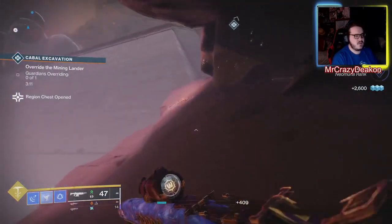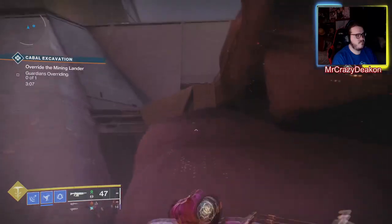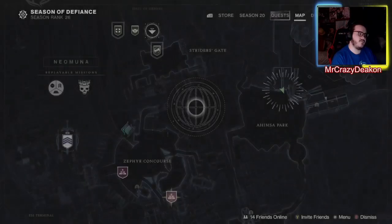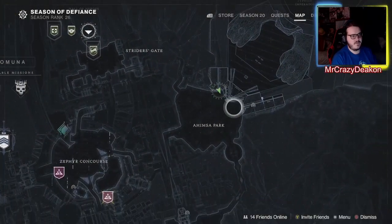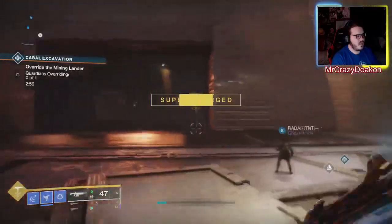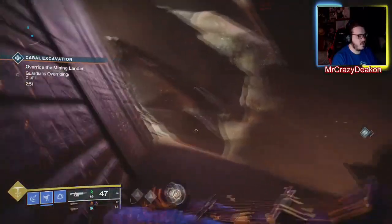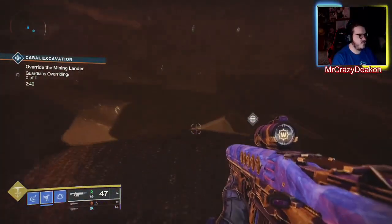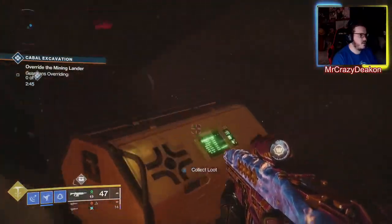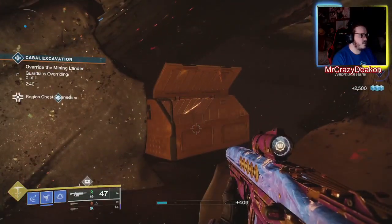The final gold chest is in the northeast corner of the map. If we go from the one we just found, it's not far off. What you're looking for is where you see the entrance here — you instead go around here, and then you can drop down into this cave. Behind this rock is the final gold chest.